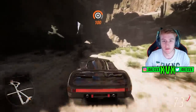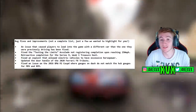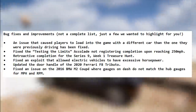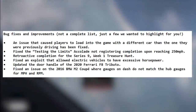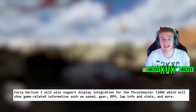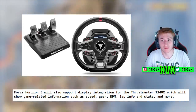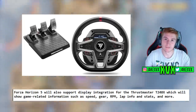For the bugs and fixes, they have fixed an issue that caused players to load into the game with a different car to the one they were previously driving. I'll leave the screenshot of the fixes on screen if you want to read through them. They have also added support for the Thrustmaster T248X display — the wheel has a small display on it, and the game will now show the relevant in-game information on that screen.